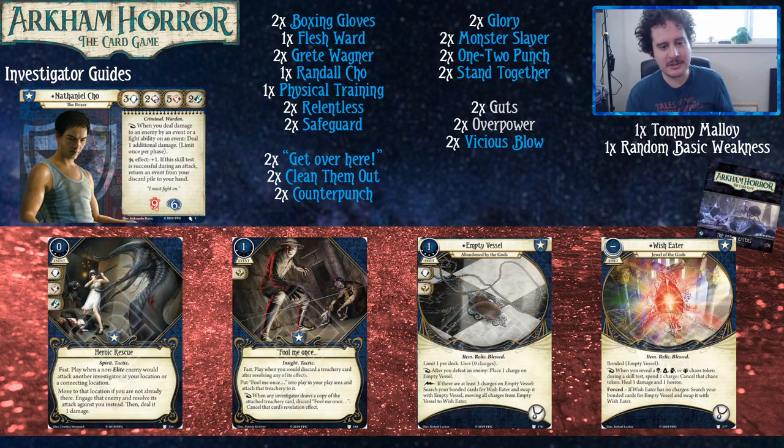Heroic Rescue — anything that's a spirit goes up in value for Nathaniel. You want at least ten spirit cards in your deck, and this one allows you to move to a location with an enemy, engage it, and fight it. Fool Me Once damage deals extra damage during the enemy phase to get more mileage out of Nathaniel's reaction. Then there's Fool Me Once itself, which basically slows down the mythos deck. Empty Vessel is such a tank — it takes so much damage for you. The front half does almost literally nothing, but you get to put charges on it when you kill enemies. Then you turn it over and the Wish Eater lets you spend a charge when you reveal symbol tokens to cancel the token and heal one damage and one horror. When it's empty, you just flip it back and fill it up again.